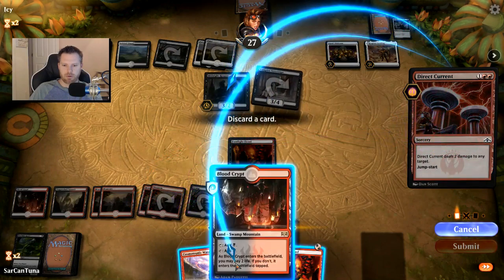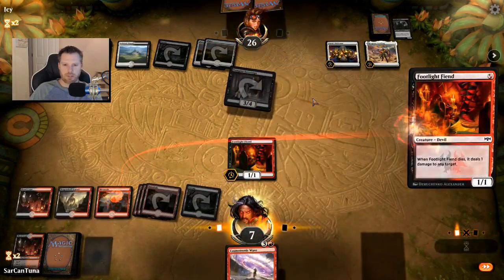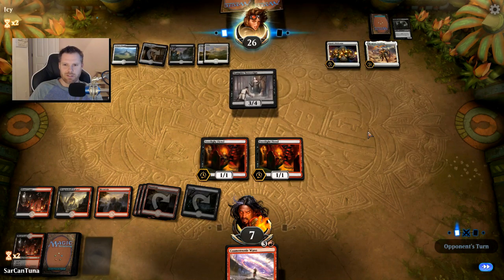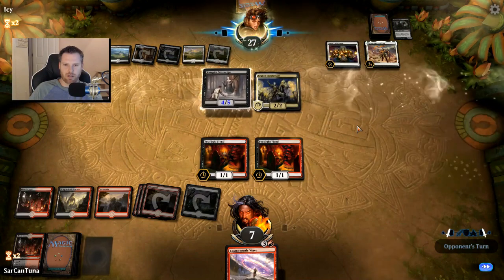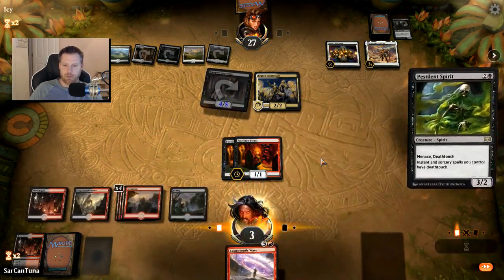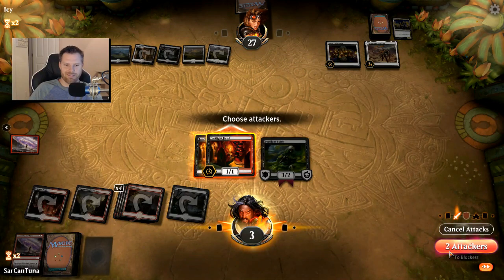Targeting the Midnight Reaper, ditching a Blood Crypt, playing another Footlight Fiend. He draws a card but takes the damage. So far I'm not too impressed. I think it's going to be something where any removal — and there's so much removal right now — makes it impossible to plan around. But we have the mana for it, so on turn seven you can clear the board.